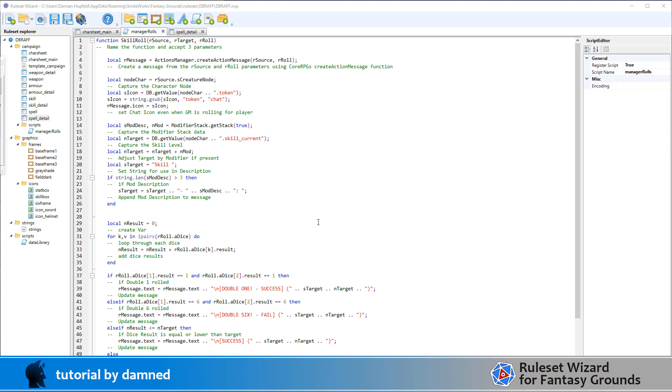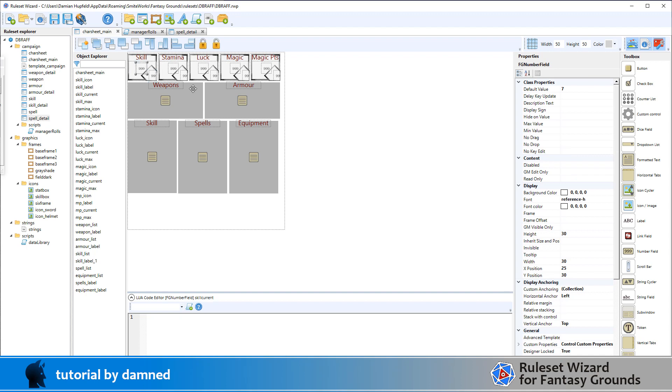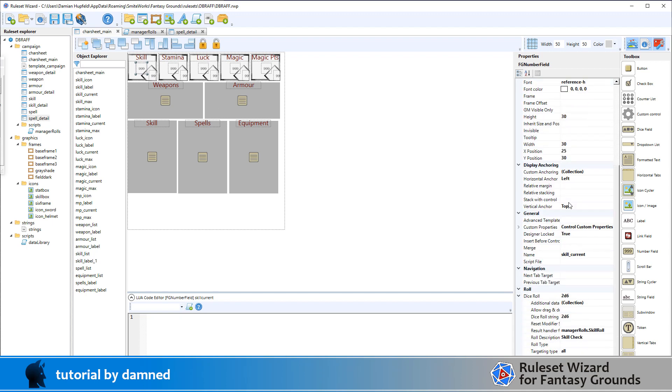There will sometimes be modifiers, and the modifiers don't adjust your roll, they adjust the target. That's not generally how Fantasy Grounds works, so we've had to do a little bit of extra coding. On our character sheet main we have our skill frame, our max value, and our current value. The only thing that really matters here is our current value.